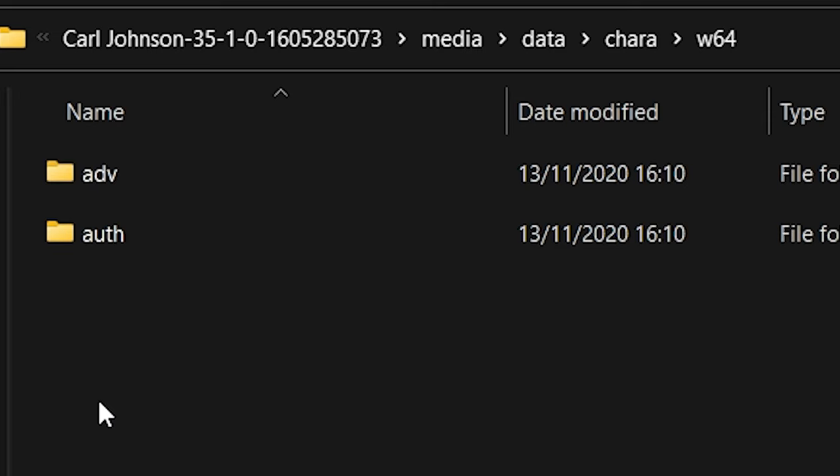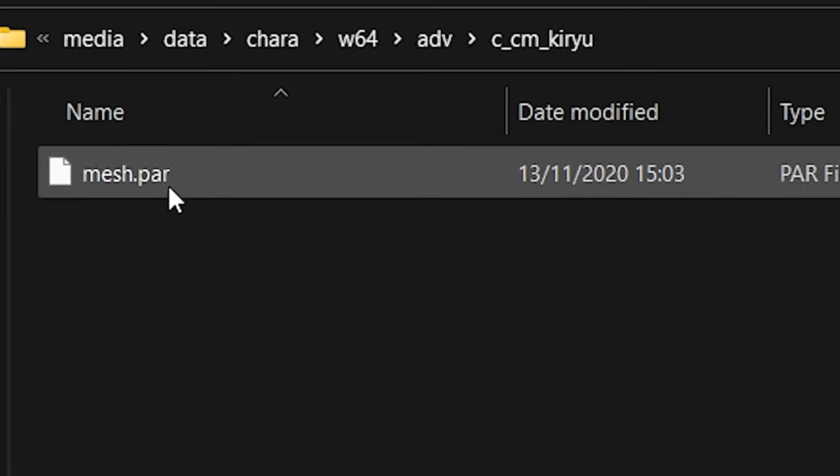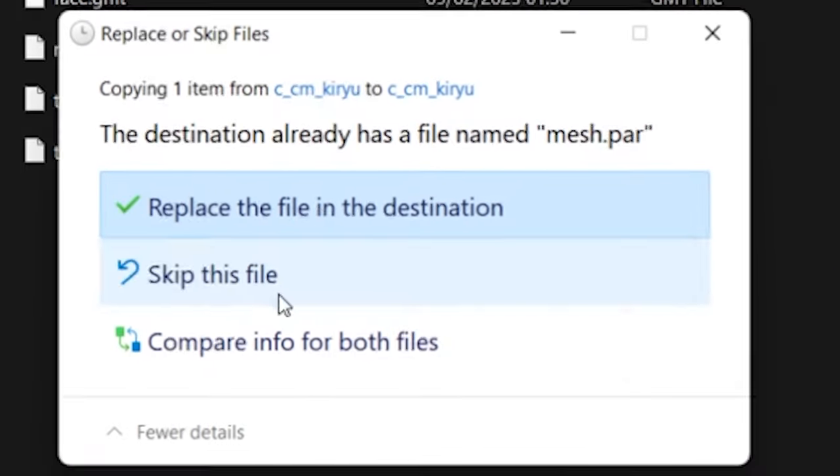Here's the mod we're going to manually install. To replace the gameplay model, click through these folders and copy this file. Now go back to the game directory and look for the character you want to swap out. In my case, it's Kiryu. Go into each folder and paste your mod file.